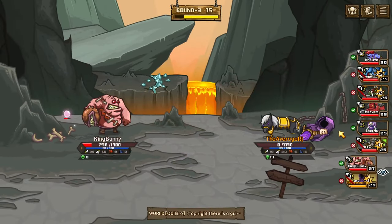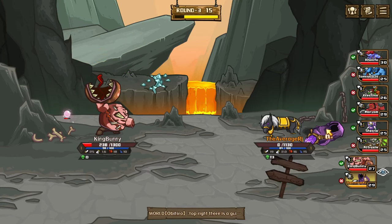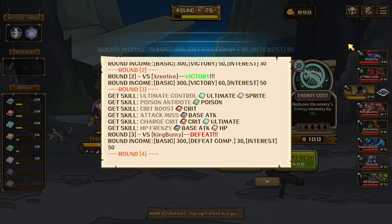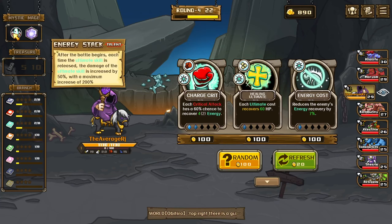Hey, what is going on everyone! Today we're playing another game of Skill Legends Royale with the Mystic Mage. So far I've got one defeat. His energy stack — after the battle begins, each time the ultimate skill is released, the damage of the ultimate skill increases by 50.